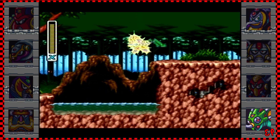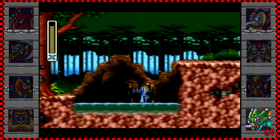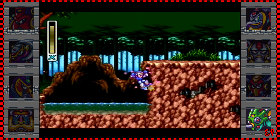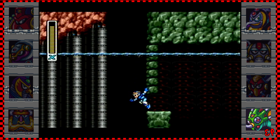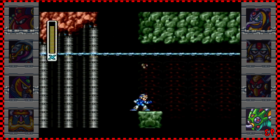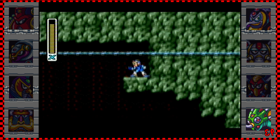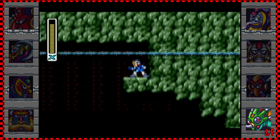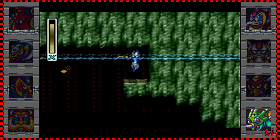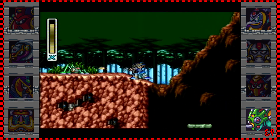If you don't beat Octopus's stage before coming here, this water won't be here. It's not necessary but it helps. I've done it without water — if you charge up the ice weapon and create the platform, ride it, then dash and jump at the right time you can reach this heart tank. You jump farther when there's water because you weigh less. Without water you can reach it with the ice platform but on the way back you'll die — that's fine, once you grab the heart tank you have it.